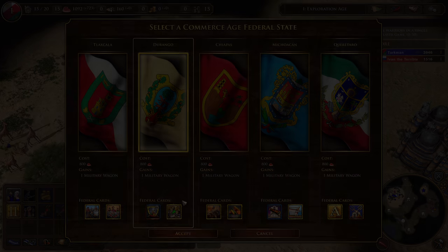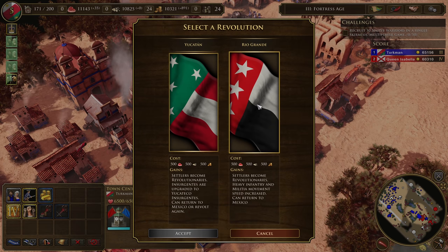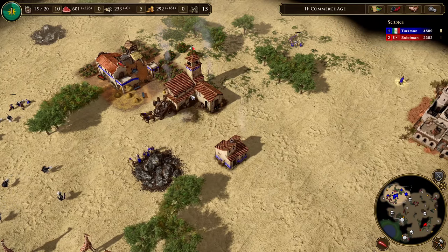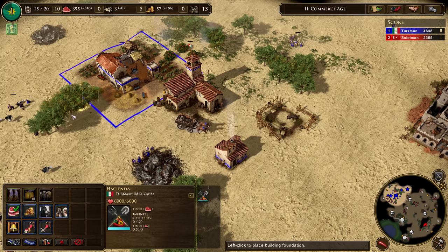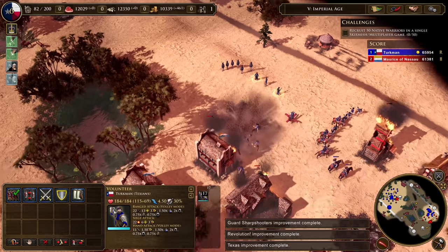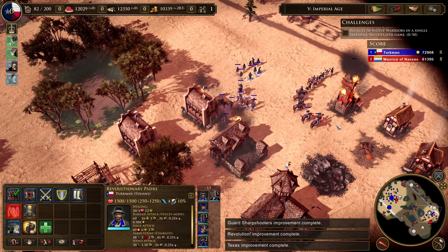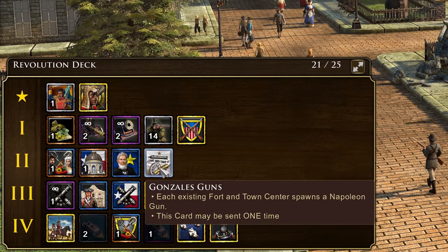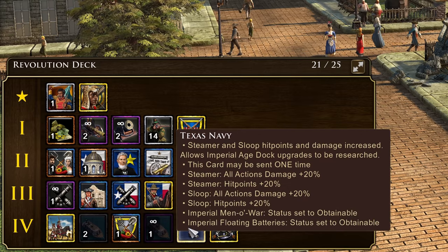An entirely new feature Mexico brings to Age of Empires III Definitive Edition is their access to different revolutions in each age, starting from even the Commerce Age. Like other revolutions, each has a unique Civilization bonus and deck, creating powerful but limited options. During a revolution, Mexico can still access their federal cards, and even has the option to reverse their revolution and return to Mexico, getting their original deck back whilst retaining the benefits of any cards they sent during the revolution, with the option to then revolt again later.